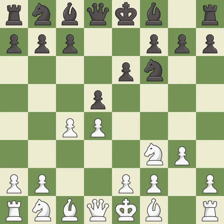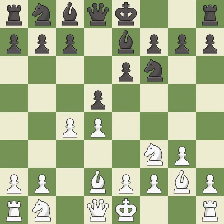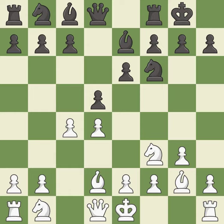The bishop is ready to be developed to an active square. This develops a bishop off its starting square, getting it into the action. This blocks the check from an opposing bishop, then moves the bishop to safety. This develops the bishop and gives it scope on the long diagonal. Castling gets the king to a safer square, out of the center of the board, while also developing a rook.